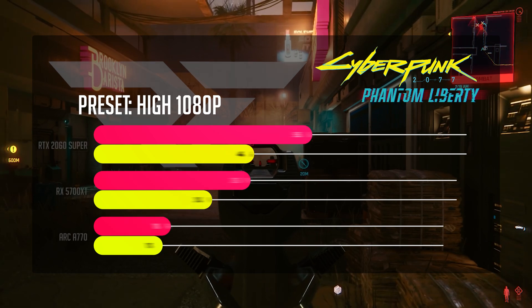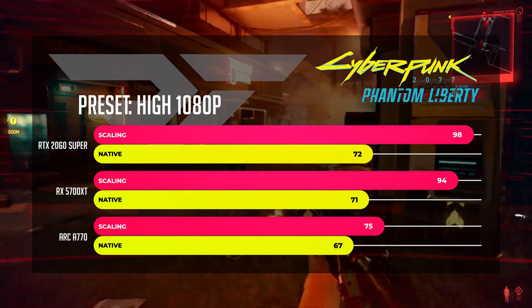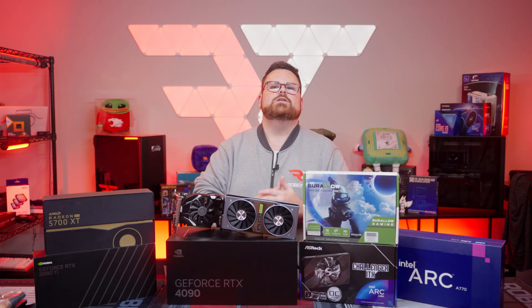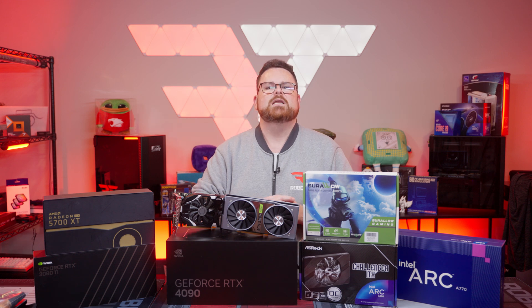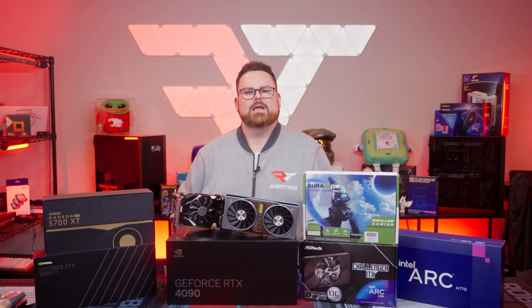Here is a handy chart to show a solid wrap-up of the three cards, both running the game natively and with the appropriate upscaling technology. The short of it is that each of these cards were above the 60 FPS that CDPR claimed you would get, and by a healthy amount. So far, two for two from CDPR. Next up, we have Ultra Spec.